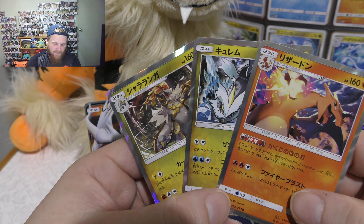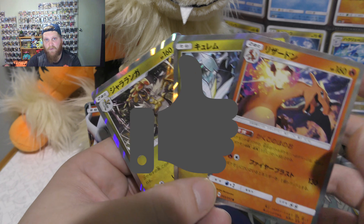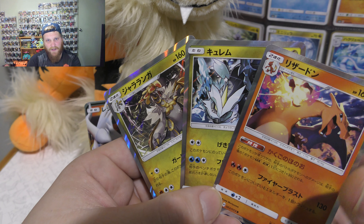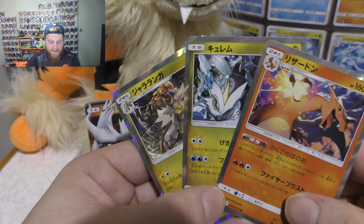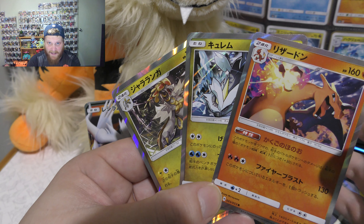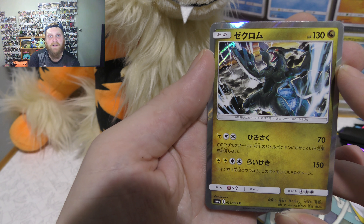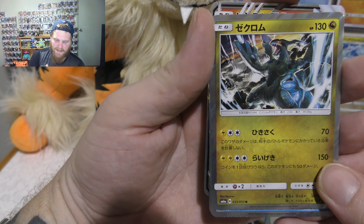Alright guys, just a little bit of a recap. So I've got some giveaway cards here — the doubles. So let's talk about the cards I pulled today that I haven't got yet, and that's that awesome dragon from the Black and White series back in the old days, around 2012. Can't remember his name off the top of my head but really awesome card there.